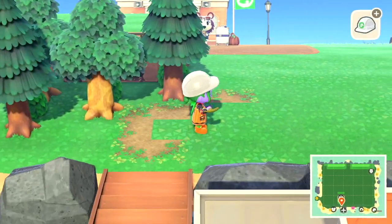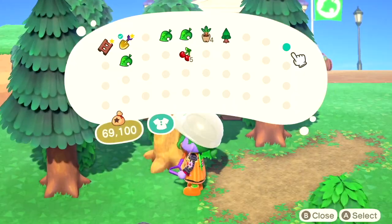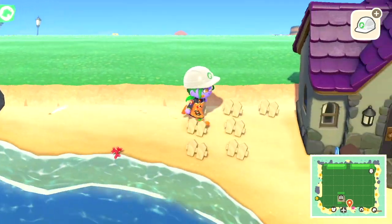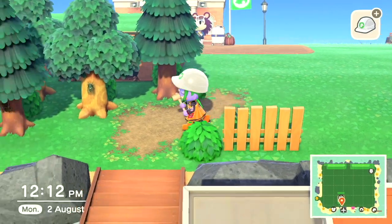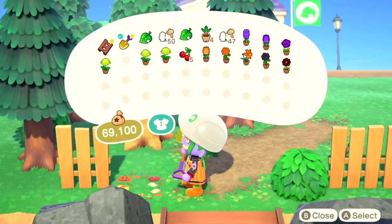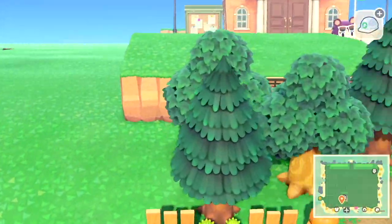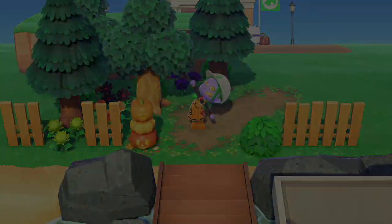Now I'm placing the infamous path that a lot of people use on their island — it goes with pretty much everyone's theme no matter what it is. The spooky tree didn't look quite right there so I'll find a new place for it later. I planted a new tree and I'm going to stunt its growth so it doesn't block the whole area. No entrance into a Halloween-themed island would be complete without some pumpkins, and my famous vertical board fence — that's my obsession from the last kidcore series.